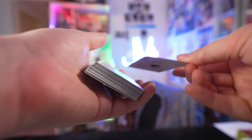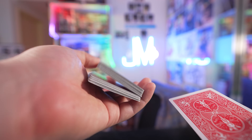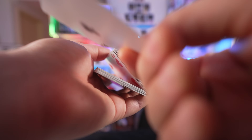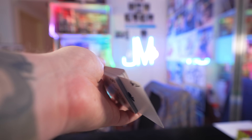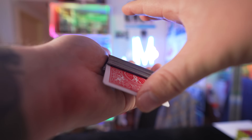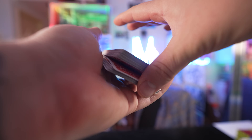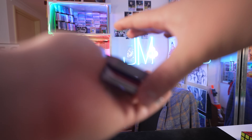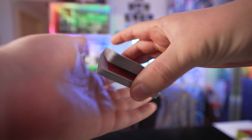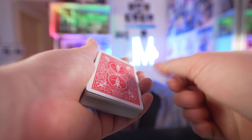I want you guys to be able to use this as a separate object. So if you ever have a spectator select a card, you're just going to lift up with your thumb, place the card inside where you lifted it up. Then you seemingly push it into the middle, but when you push in, you actually push down with the thumb and it lifts up the top half of the deck, creating that natural gap again. Then I grab it the same way as before — take half from the bottom, bring it to the top, the other half from the bottom, bring it to the top. The double undercut.